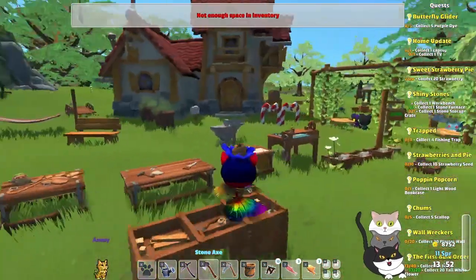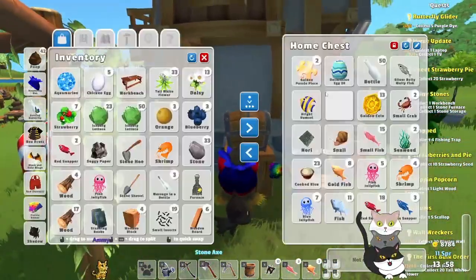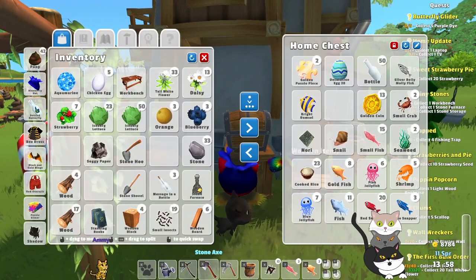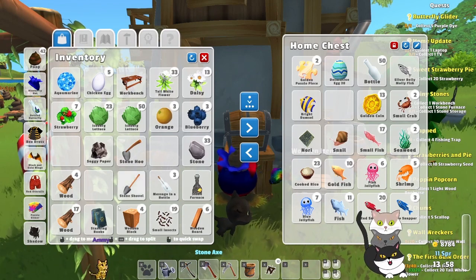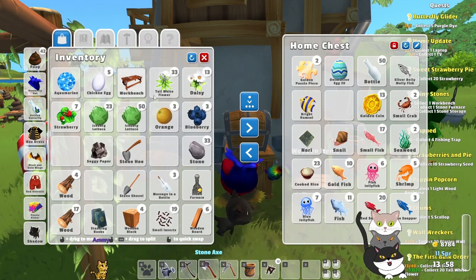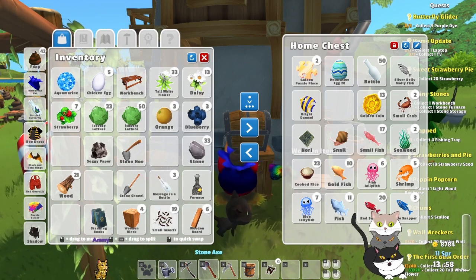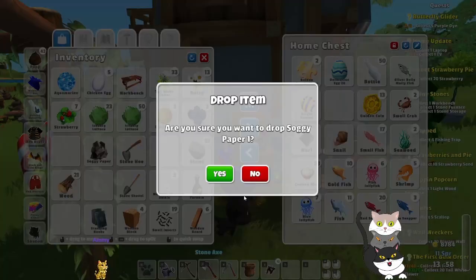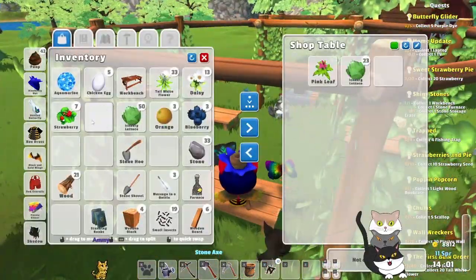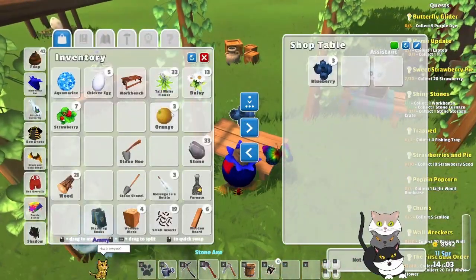Oh, I'm out of inventory space. As always, I'm not trying to do anything that requires energy. Shrimp, snapper, jellyfish, small fish, goldfish. We've got our small insects that need to be turned into stuff. Why are those not stacked? That can go ahead and not be in my inventory. Here, have some lettuce. Have some blueberries and oranges.